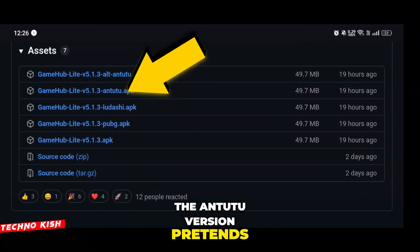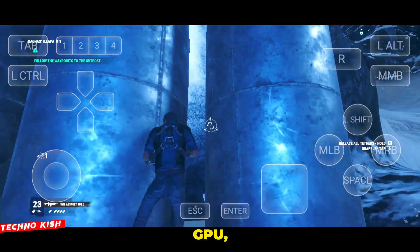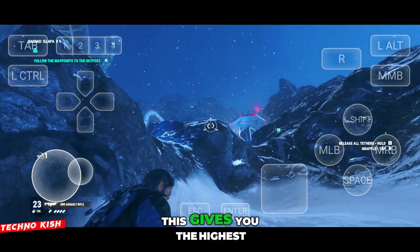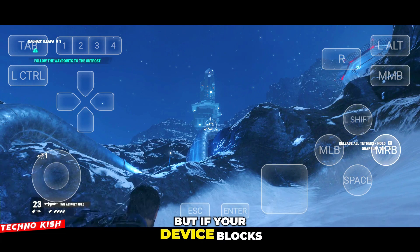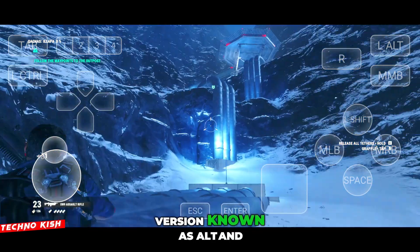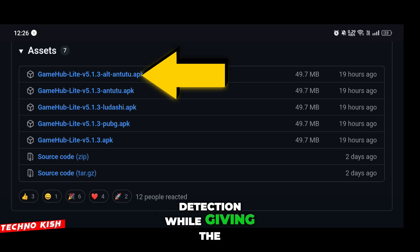The Antutu version pretends to be the Antutu benchmark app. Many phones automatically unlock maximum CPU, GPU, and thermal performance modes whenever Antutu is detected, giving you the highest short burst performance that your device can provide. But if your device blocks the regular Antutu spoof, there is also an alternate version known as Alt Antutu, which uses a different package name to bypass detection while giving the same boost.